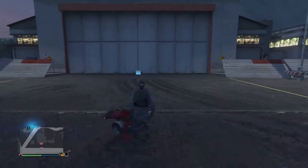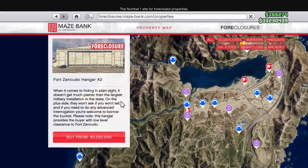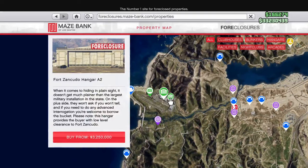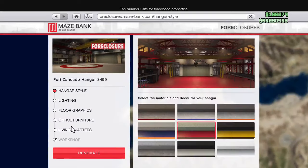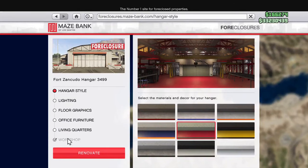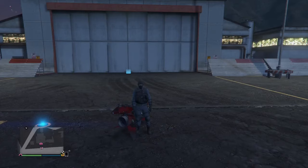Starting off, you are obviously going to want a hangar — I'm assuming you've already done that, since that's where you store your aircraft. Within that hangar you're going to want to buy the workshop. The workshop can be a little bit pricey, but it is worth it seeing as you're going to sell aircraft within it and get a little bit of money back, so overall it will be a good investment.